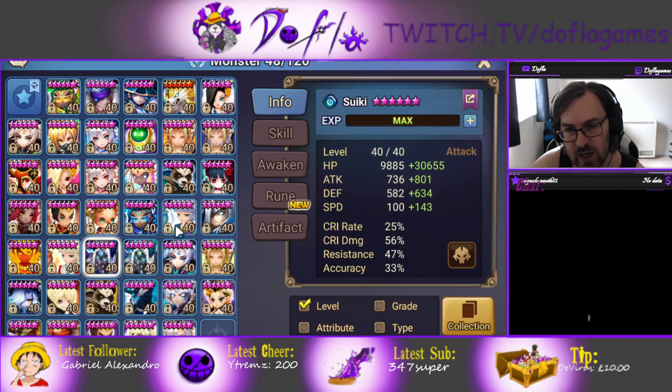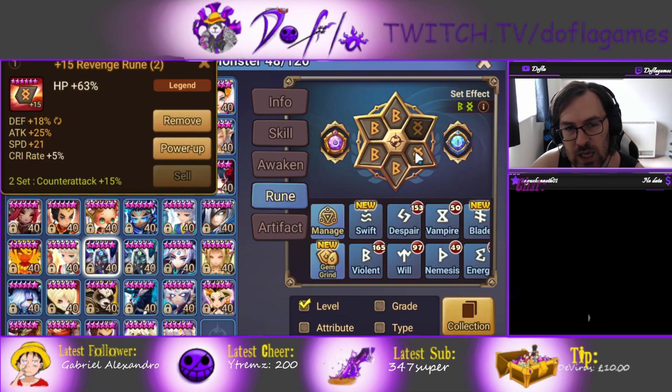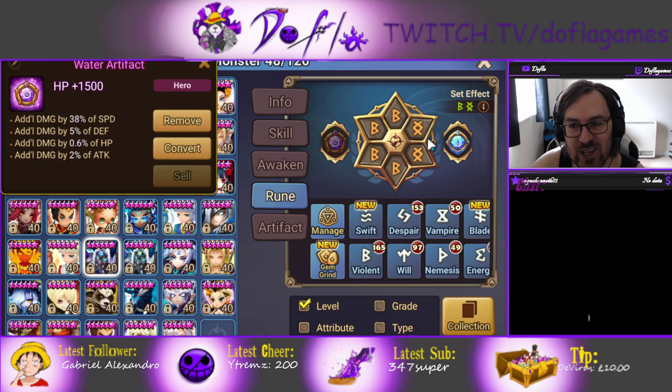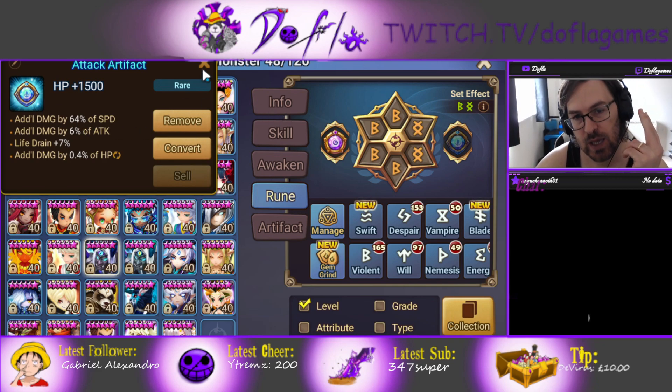These are the stats — he's on Violent Revenge. You don't need Crit Rate/Crit Damage, but some happened to be in my runes. He's on Violent Revenge with HP, HP, HP, and then just additional damage on the artifacts and some life drain as well. This is a blue RTA build — I didn't have anything better without taking artifacts off my main units.